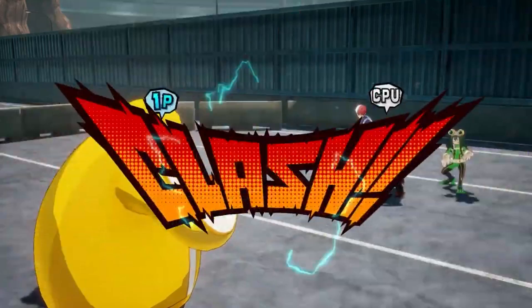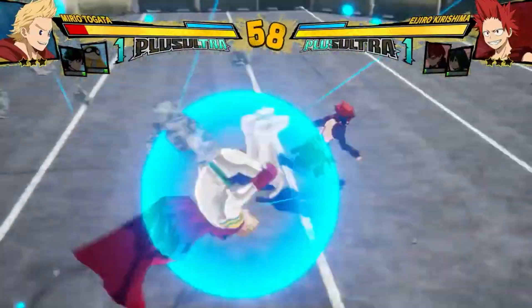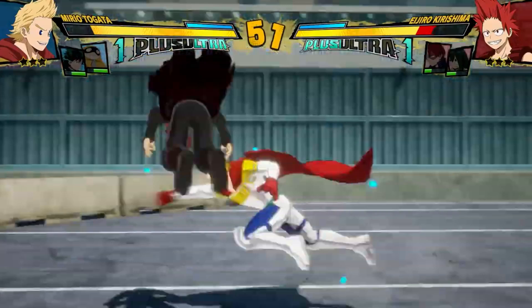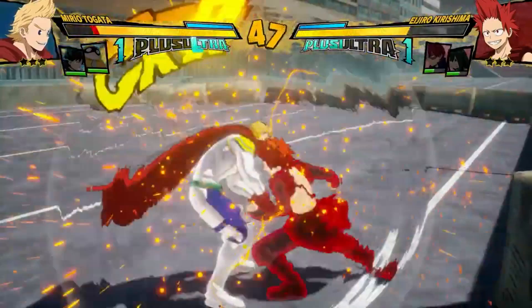His grab is just a regular input grab now, which makes me wonder if they took that away or if he has another red move in the air. But the red move he had is definitely not red anymore - it's literally just the input grab now. So you can now definitely counter Kirishima when he jumps into the air. That's a plus for me honestly.